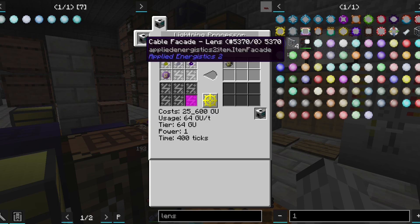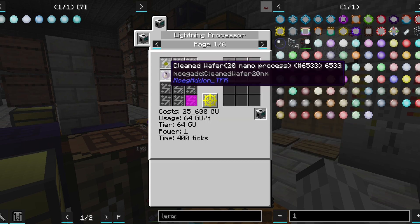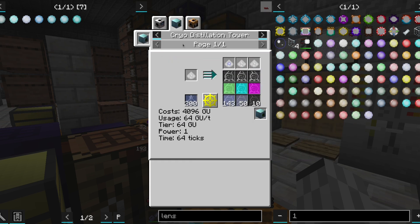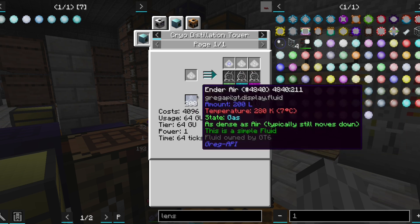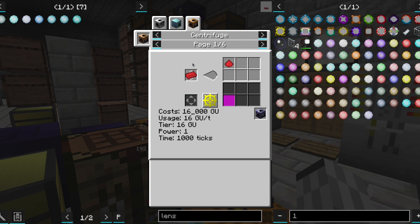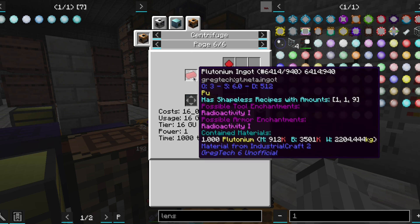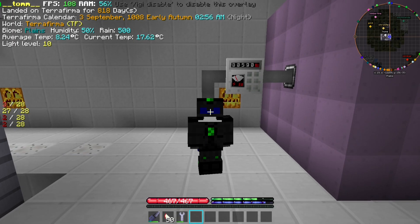We just ran into a new problem that hints hard at our next project. To process our new wafers, we are going to need quite a lot of radon — so either we centrifuge one moon's worth of stone, or we become atomic. I think the answer is clear, but it is going to need one whole episode to be elaborated. Bye bye.